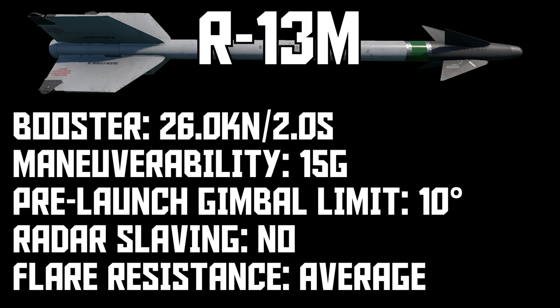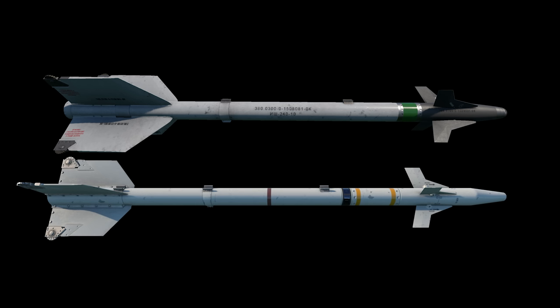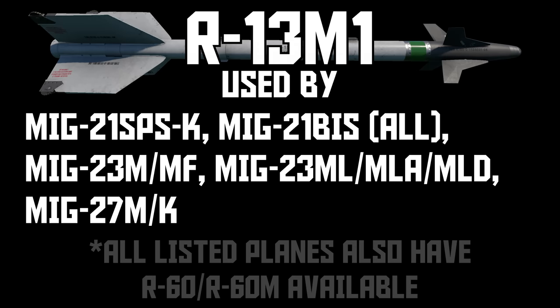It looks like an AIM-9D, but performance-wise in War Thunder it's most comparable to an AIM-9E. They both have high thrust, short burn time motors, although the R13's motor is over 40% more powerful than the AIM-9E's motor. The two missiles have almost identical seekers, but the R13M can pull 15G compared to the 9E's 10G. It's a shame nothing uses this missile and I hope we get to see it return to the game. The improved R13M is the R13M1, which very obviously took some inspiration from the AIM-9J. You can find it on a few MiG-21s, most MiG-23s, and both MiG-27s. All of these planes can also carry R60s, so I'll talk about R13 versus R60 later on.